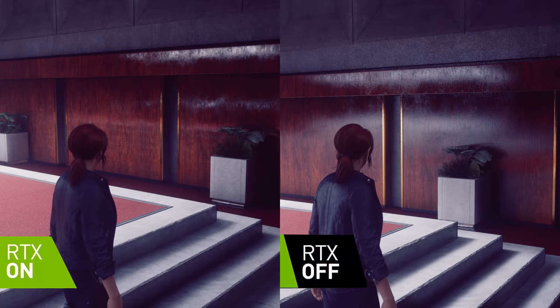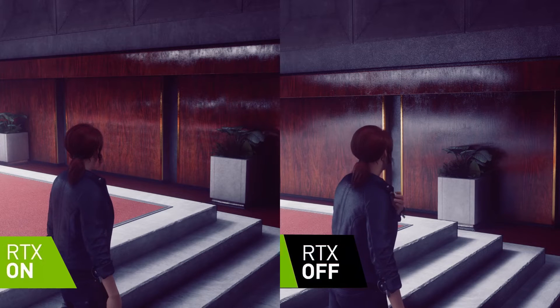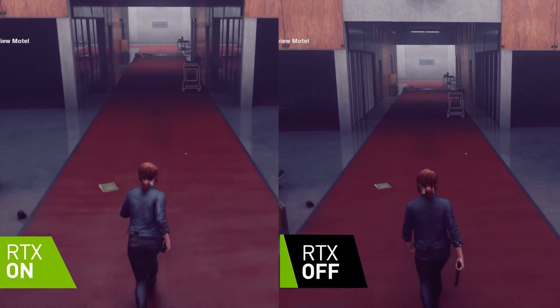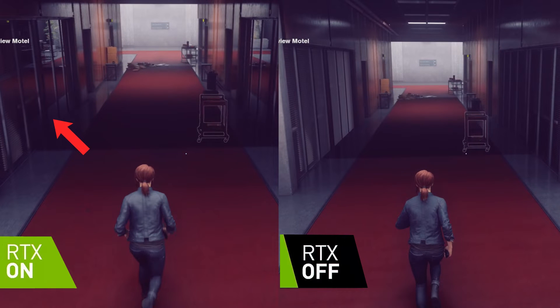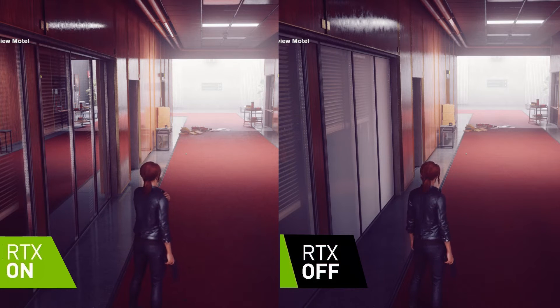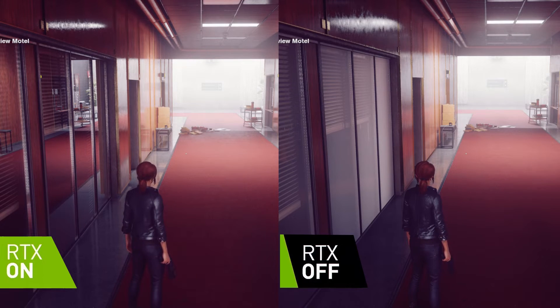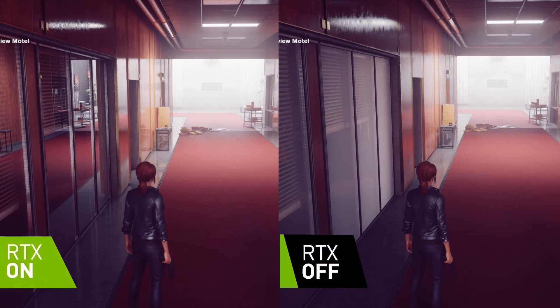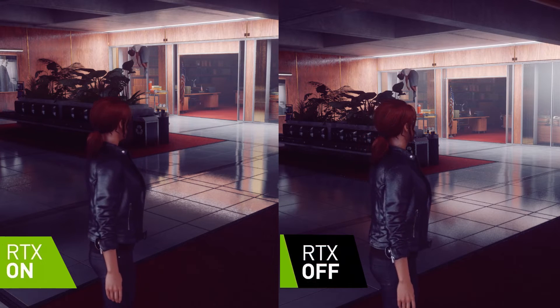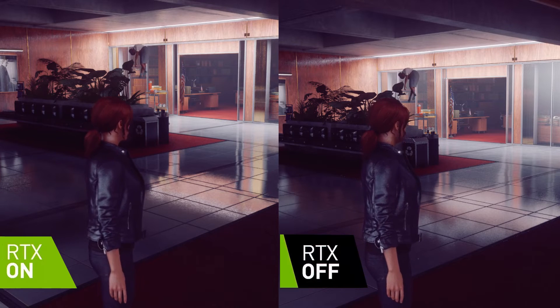Whether that's accurate to real life is arguable, but it definitely gives Control an initial wow factor. Notice that the window panes here give a reflection of the flooring as we're running through the level, while in the non-ray-traced version the window gives a frosted look — a completely different interpretation. You can see this more clearly when the main character Jesse is stationary and the windows in the ray traced version pick up all of the objects in the scene. Here you can see how the ray traced reflections give a mirror-like quality finish compared to the non-ray-traced version.